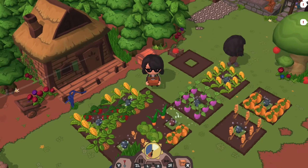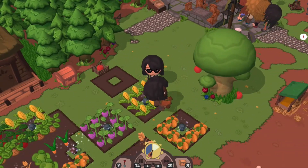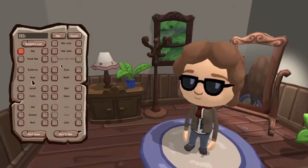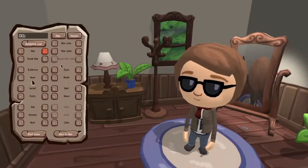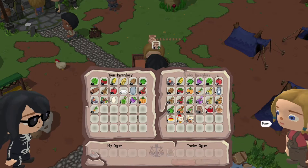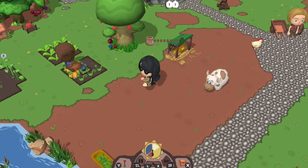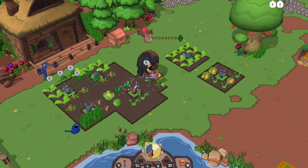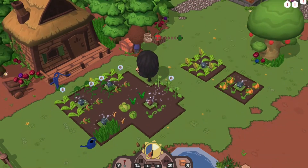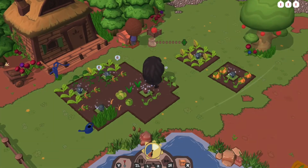The art style in Farm for Your Life is sort of 3D cartoon-looking characters — you know, the big heads and smaller bodies. You've got the ability to customise, which is quite nice, so you can change your skin colour and hair, but there are limited wearable accessories. I chose the skeleton outfit, and with the hats I think there's only three to choose from. For eyewear it was either sunglasses or no sunglasses.